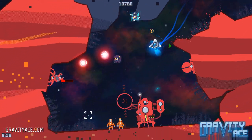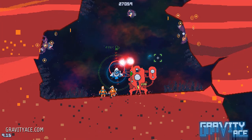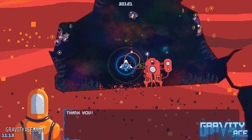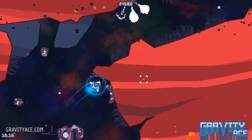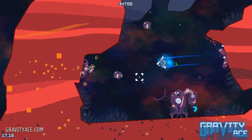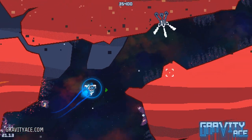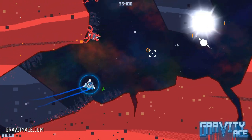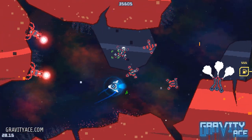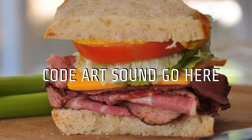Gravity Ace is a game about precision flying, difficult maneuvers, and blowing stuff up. And because shooting is such an important part of the game, I want to make sure that it feels good and it looks good. So, what's so tough about shooting? Well, like most effects in the game, it's not just one thing. There are multiple effects and mechanics all layered together into a delicious and satisfying game sandwich.